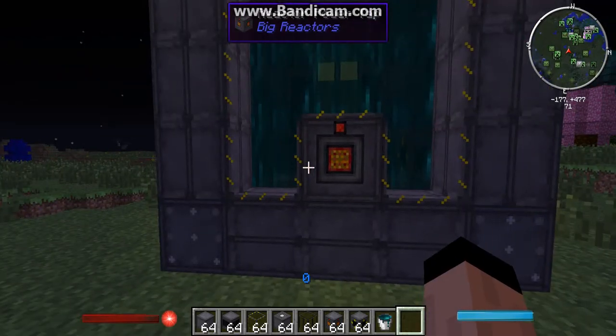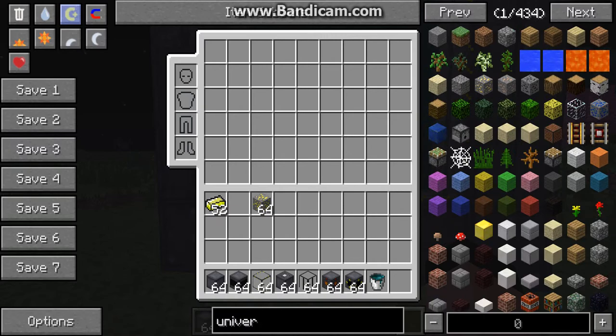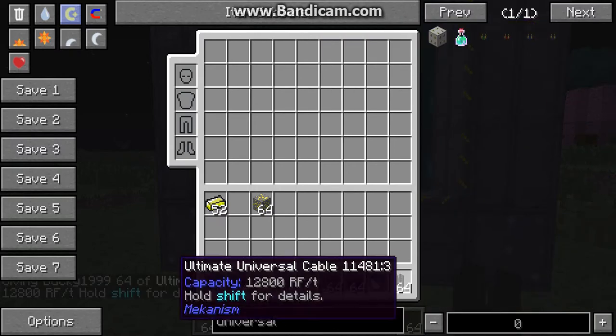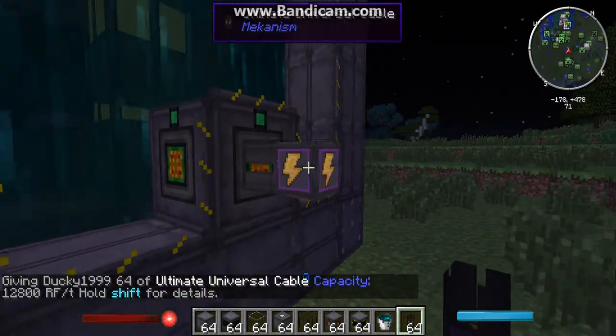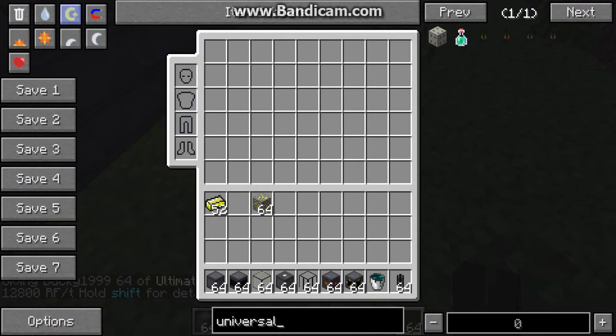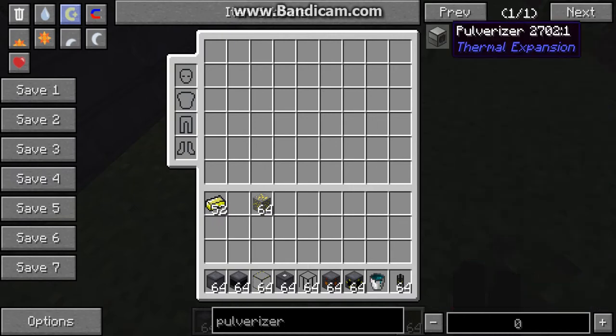Now that you've got your power running, you can use universal cables from Mekanism, or Thermal Expansion conduits too. Take the cables out from the power tap — the light will go green when it's outputting power. Then you can connect all sorts of machines, like a pulverizer from Thermal Expansion. And instantly it's full of power.